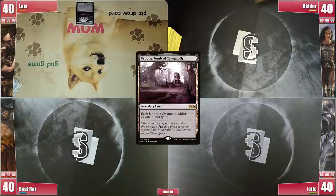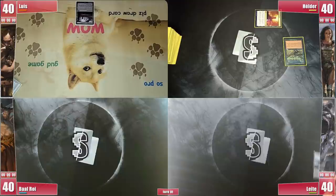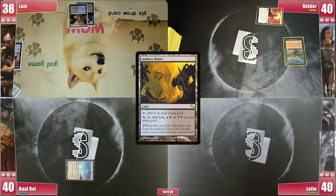Ready for this match? Luis starts the game with an Urborg so he can Vampiric Tutor end of turn. Helder plays a Command Tower and casts a Carpet of Flowers, hoping Luis eventually plays some Islands. Leite simply draws and goes to cleanup. Baal has no Boggart in his deck so he plays Untaidake, the Cloud Keeper, and passes. In his endstep Luis fires a Vampiric Tutor for a Jeweled Lotus. He plays Sunken Ruins, casts his Grim Monolith, follows it with the Jeweled Lotus, and passes.